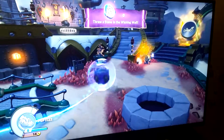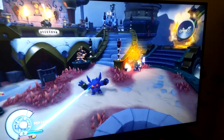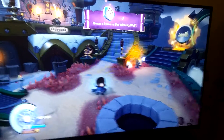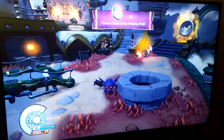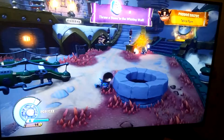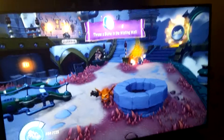If you push triangle when you have the blue potion, then he bounces around in a bubble. But if you push circle and then triangle, you'll change into a different mixture. So now she's at the orange potion. Now she presses circle, and then she presses triangle, and she'll do a new move.